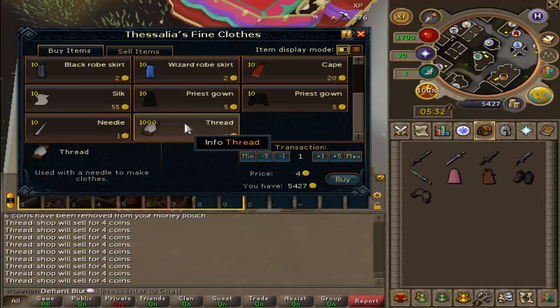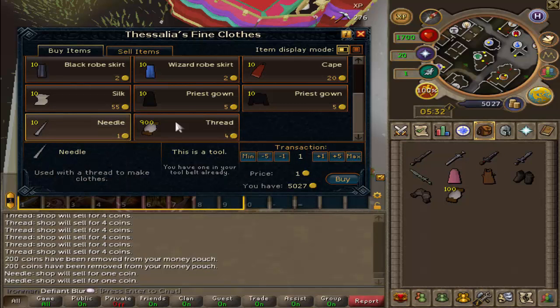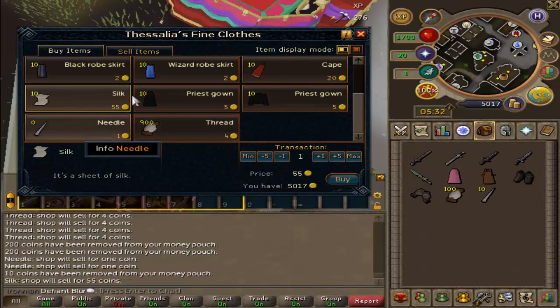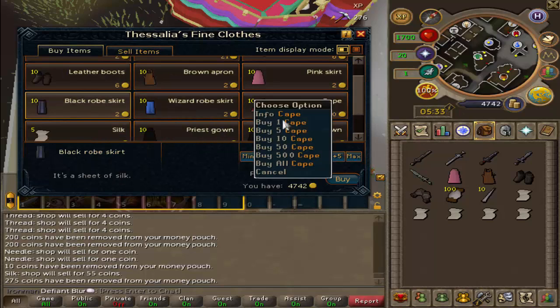We're going to get some thread together, because one of the best money makers at a low level on an Ironman, especially on RS3, is hard leather boots, I think. So we're going to do a bit of that.